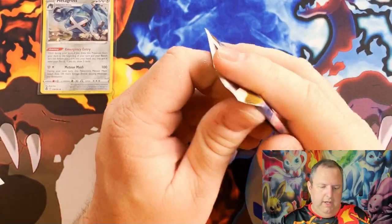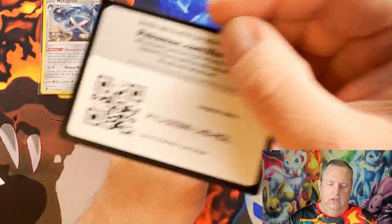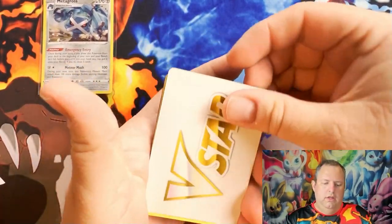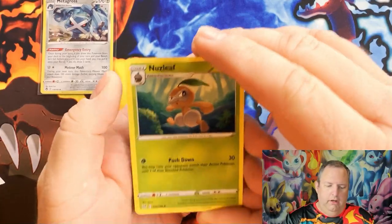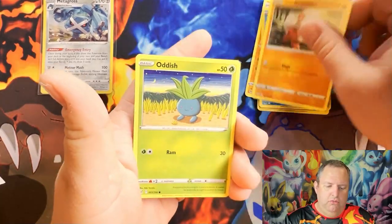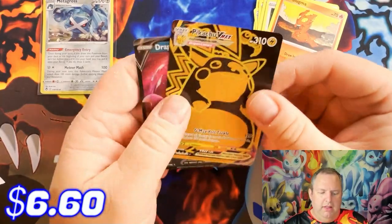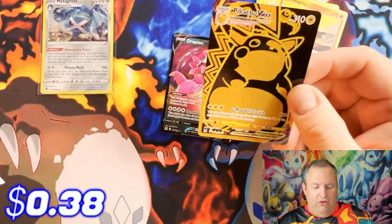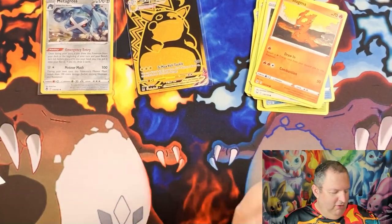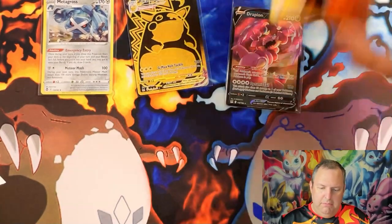The next pack is a Lost Origin pack. We have Decidueye, Gift Energy, Machop, Poliwag, Hisuian Sneasel, Relicanth, Oddish, Lickitung — and we got the gold Pikachu VMAX and a Drapion V! I couldn't pull the rainbow Pikachu VMAX to save my life, but I'll take the gold one. Y'all can have the rainbow, I got the gold!